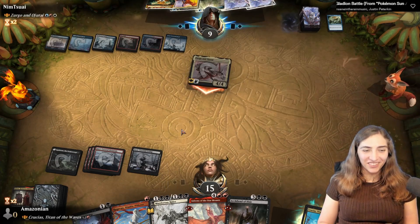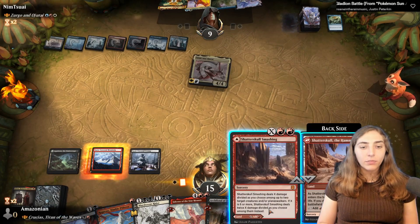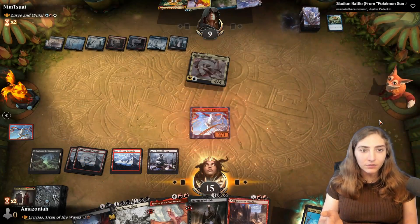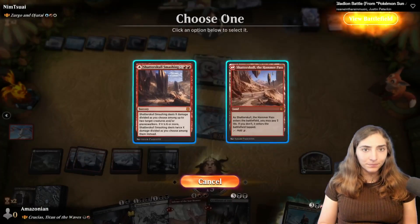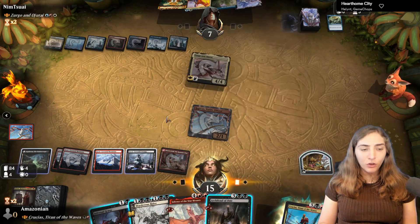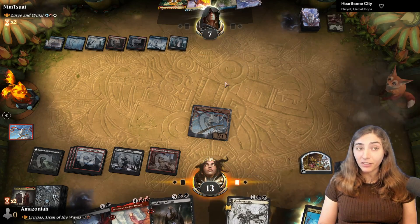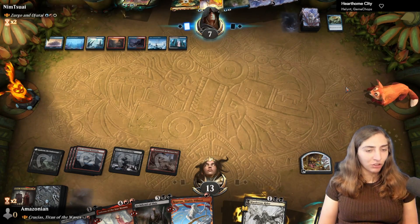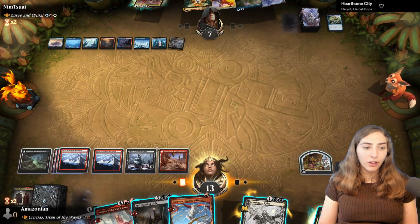I need to cause monkey business — if I have the opportunity, I will do monkey business, and monkey business I did. I throw down Shatter Skull entering tapped. They've got Disdainful Stroke, Dovin's Veto, and a dead Zergo and Ojitai in hand. Ragavan can return to me each turn. Ragavan is a good card — probably shouldn't be in this format, but so long as it is, it shall be.